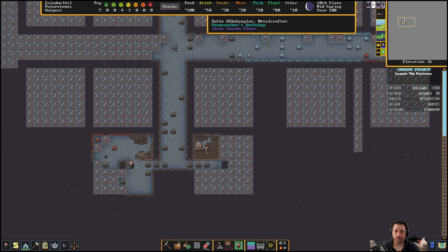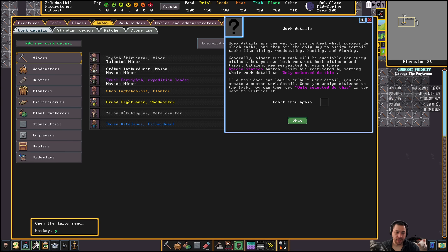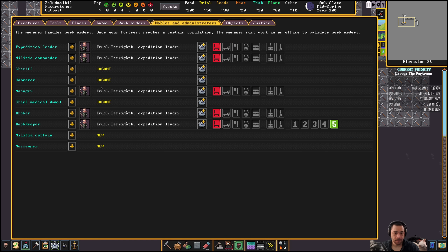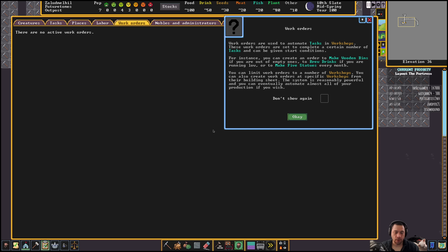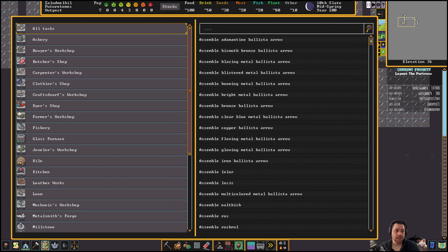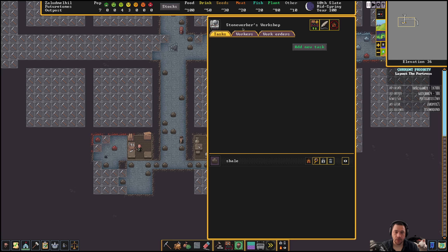All right, here we go. We have the workshops getting set up. Because I've employed my expedition leader as a manager, I have the ability to set work orders. Here's what a work order is — you can set up, let's say, we wanted to make tables.